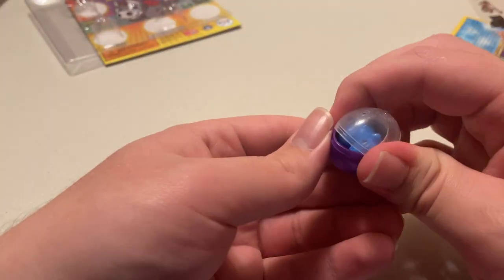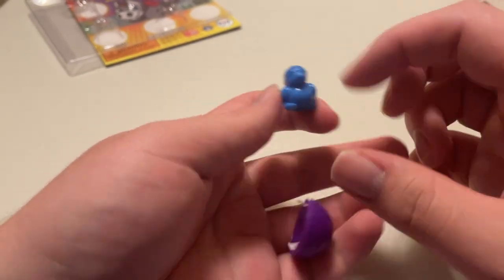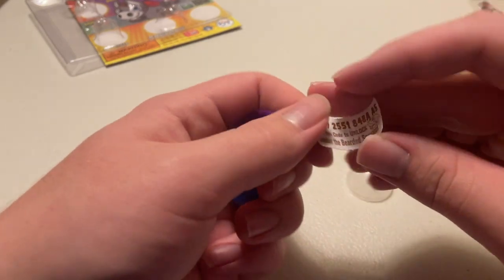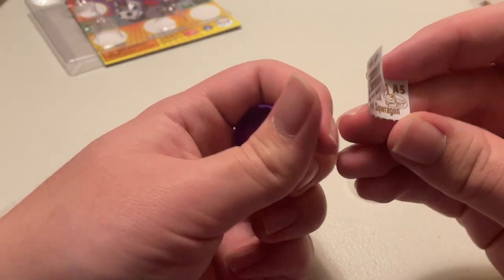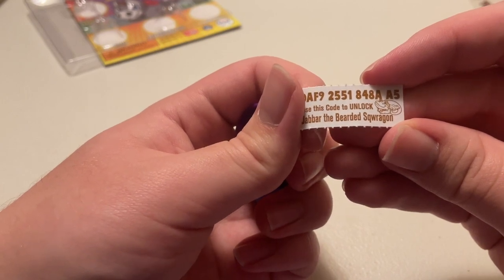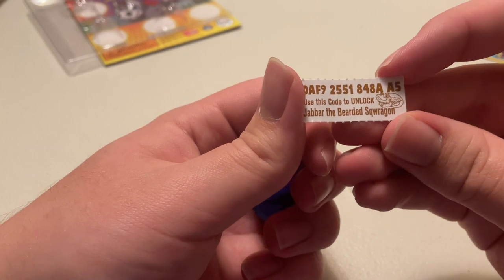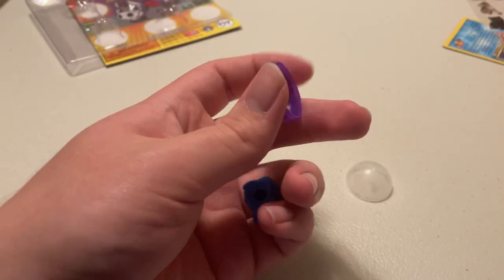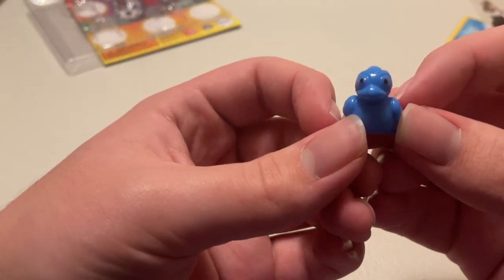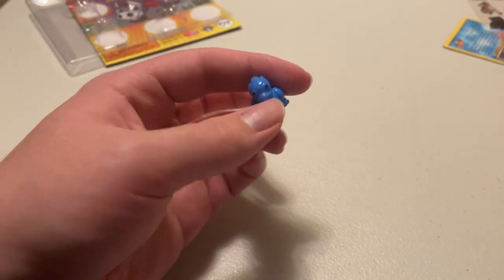And for the final one, it looks like we got some type of bird. Let's see what it says. This is for the different one — the Squaggon, bearded dragon, but squishy. Alright, there's the code, the final code. And here's the final guy. We got like maybe a roadrunner, since it's the desert collection. Let's see.